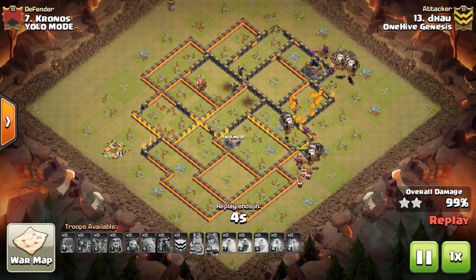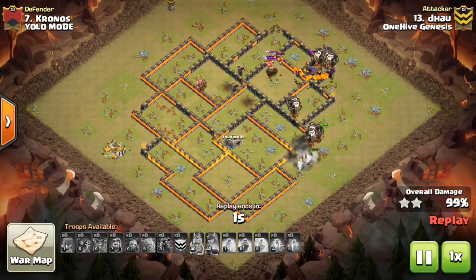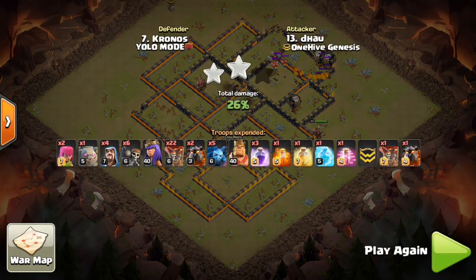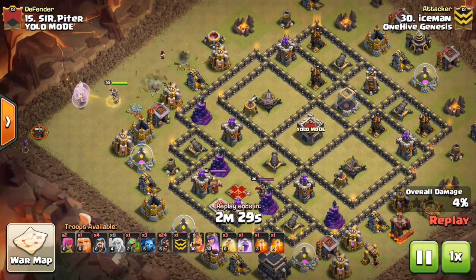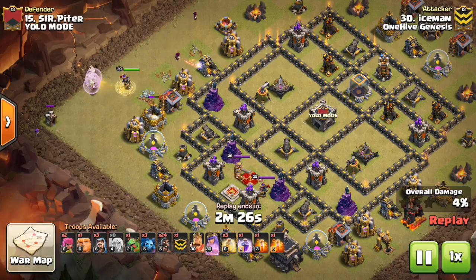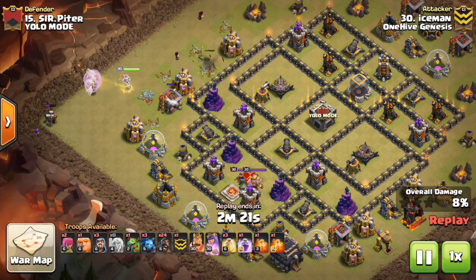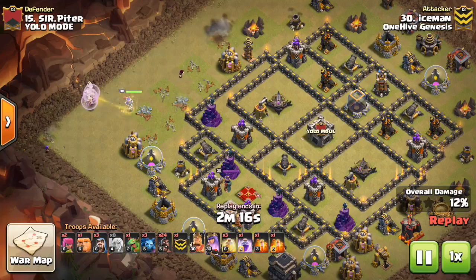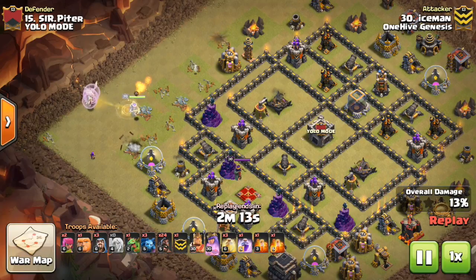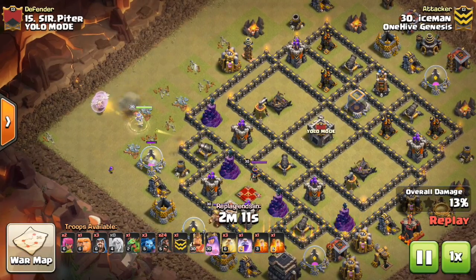At Town Hall 10, we're also seeing Hogs and the Witch Bowler — both very popular strategies — but I think they've become three and four. The two I've shown are most popular because people are trying to defend against those ground strategies, especially Witch Bowler. They're not ready for Miners and especially not ready for an air attack like Laloon. Focus on Miners, especially if hitting lower tier Town Hall 10s, but Laloon is a good way to trip up even a max Town Hall 10 base.